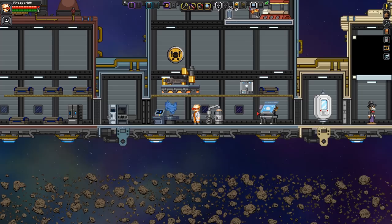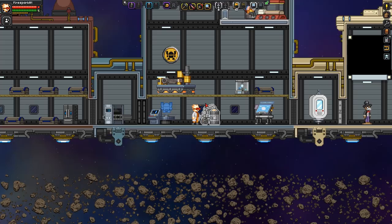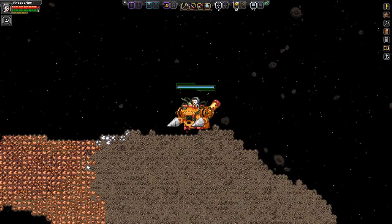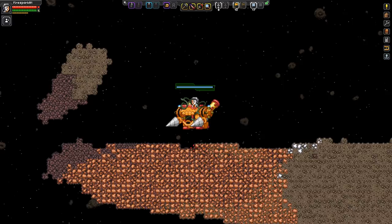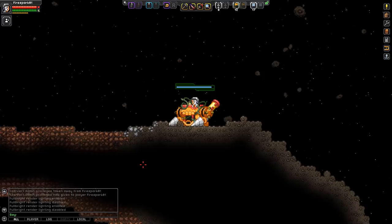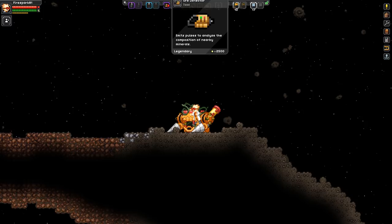It's going to cost you 20 titanium bars, which should be easy to get. You want tier three and above planets for titanium. We're here at the asteroid — just beamed down. I have Fullbright on for demonstration purposes so you can see how much ore is here. You can see there's a ton of copper in this one. Without Fullbright, this is what you would see.